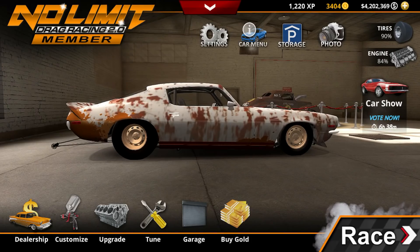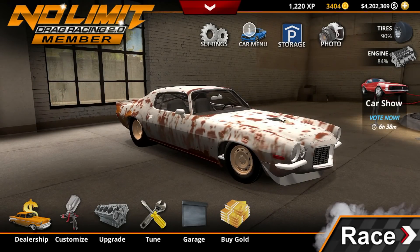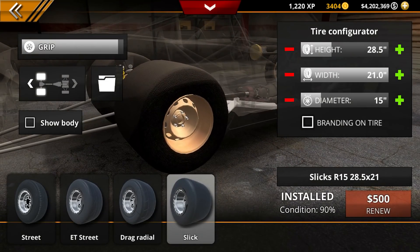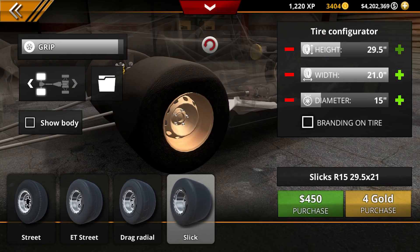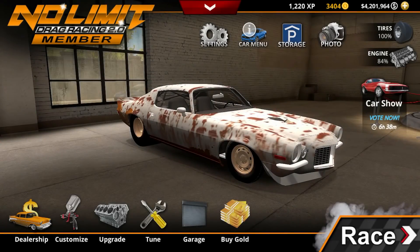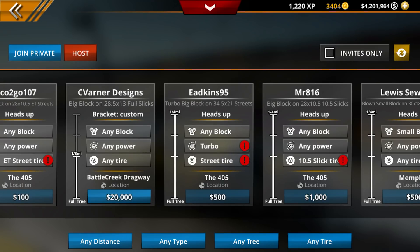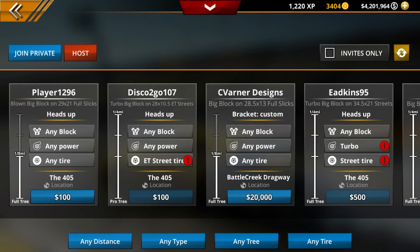What we could do is a little bit of tuning. As far as our tires go, what are we running right now? We're running a 28. What happens if we go up to like a 31? We could try a 31 and see if that helps anything. So now let's go back out, go to race again, and go to multiplayer to see if we can win again in the barn find Camaro.